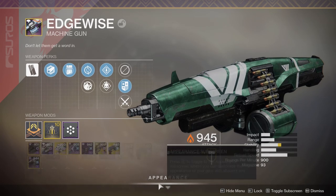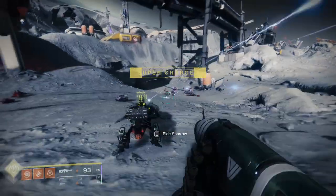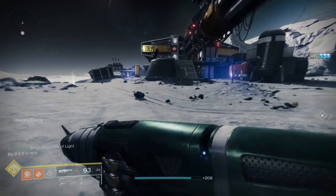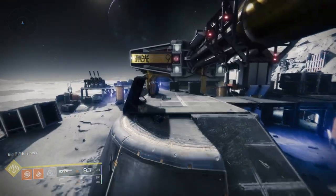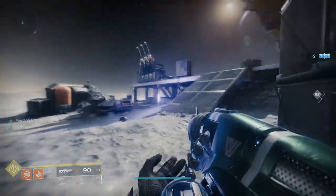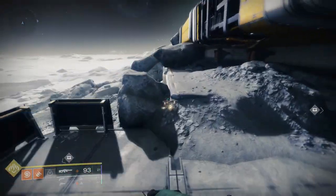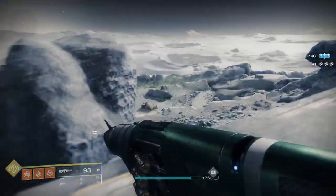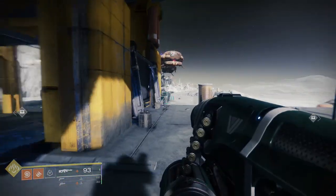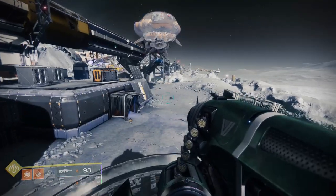I'm not a big fan of this gun at all. The stability is fine — it's way better than the other 900 RPM guns — but there's another 900 RPM gun that is way better perk-wise and ammo economy-wise, and that's the pinnacle weapon 21% Delirium. I think 21% Delirium outshines this gun by a mile. The shooting is fine, but I don't like serial weapons. The model looks fine, it's just the reticle and the light-up — I'm not a big fan of that.